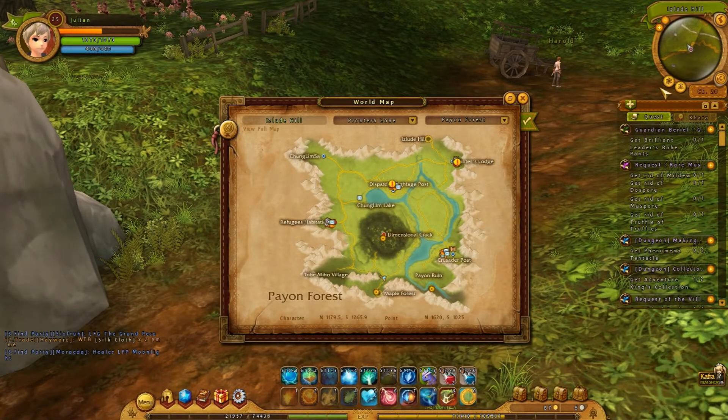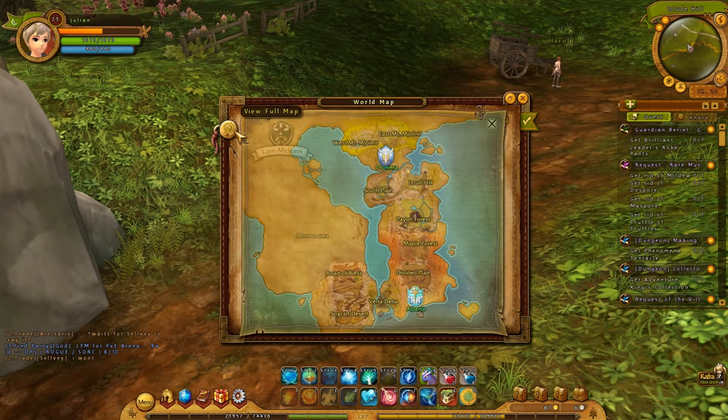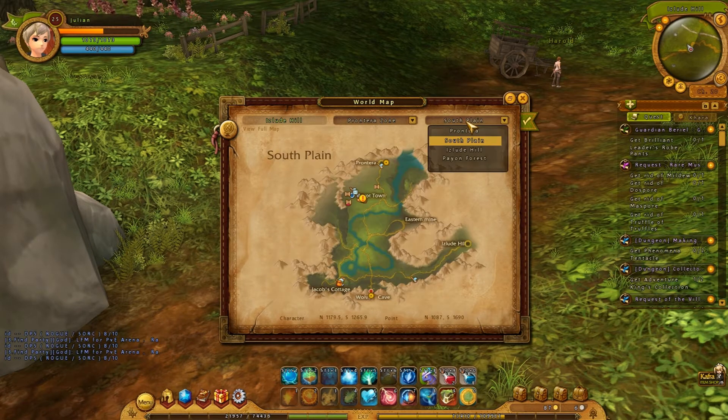With the map system, it's pretty straightforward. You are currently on Islut Hill, and that shows up here. You can see the zones — if you click on this you can see where you are. We have the Pronterra zone, the Payon zone, Alberta, and Morocco. Within the zones we have the fields, which we are usually accustomed to in RO1 — South Plane being kind of west of Pronterra. The fields aren't very similar to RO1, but you get the general feel.